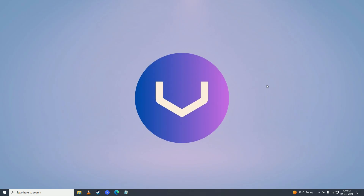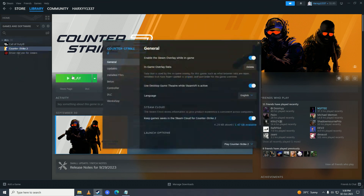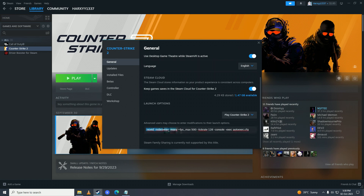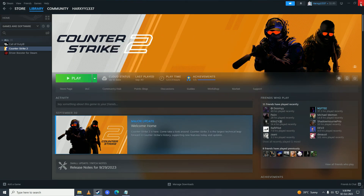If that still doesn't fix it, try turning off any overlay software — for example, I have MSI Afterburner on, so I'll turn it off and see if that fixes the issue. You can also open Steam, go into Properties for Counter-Strike 2, scroll down, copy the recommended launch options, and paste them into the game's launch options. Click Close and then click Play to see if that fixes the issue.